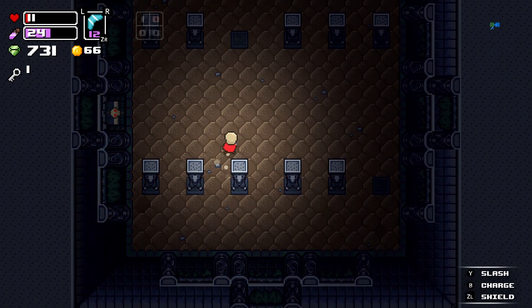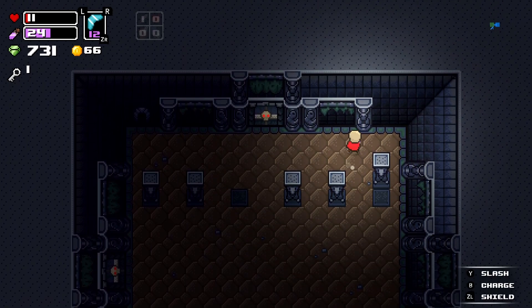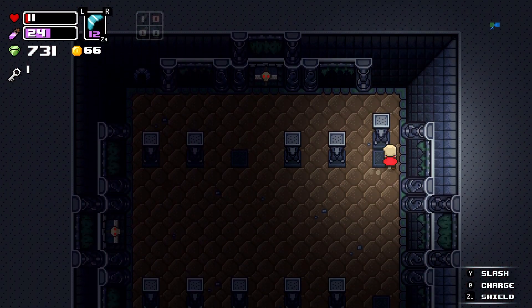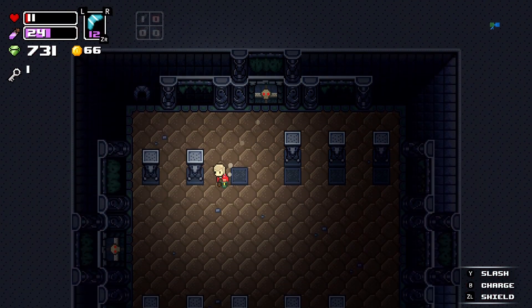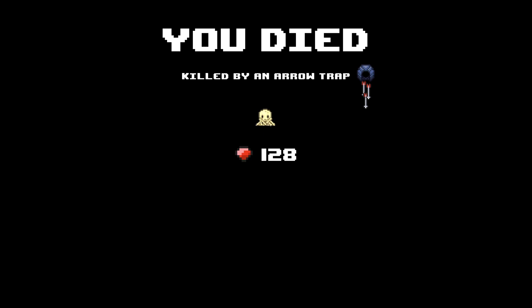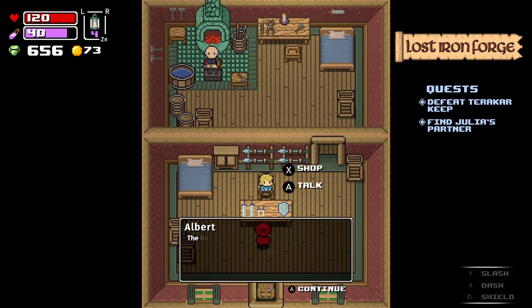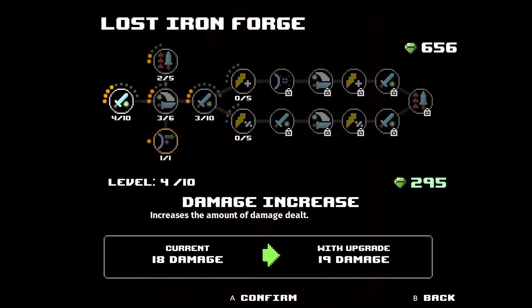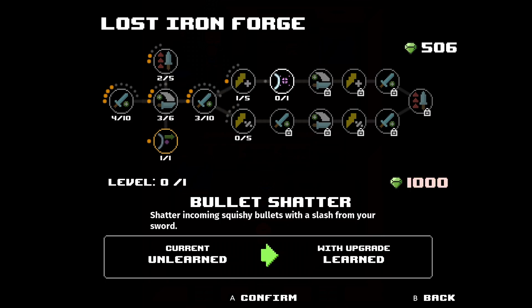When you go into the first dungeon, there are three floors of difficulty. As you get deeper — or higher into the dungeon — you will notice that the enemies are stronger and they move quicker. This is where the roguelite comes into effect, because if you die, you get to keep all of the gems you've collected from that dungeon and you can spend them back in the village on new buildings, leveling up your character, speed of attack, and that sort of thing. All of those roguelite core gameplay elements that you know and love from other roguelite games are here.